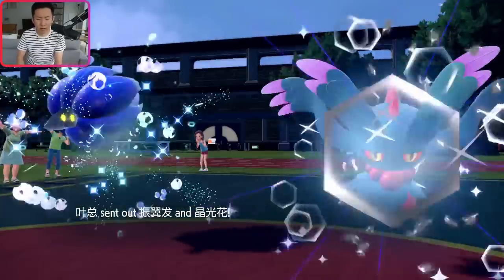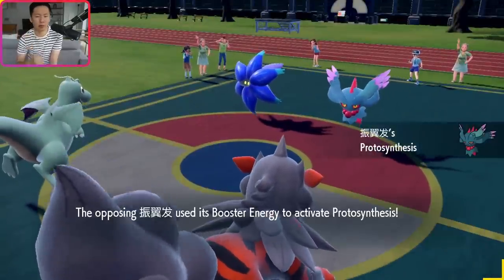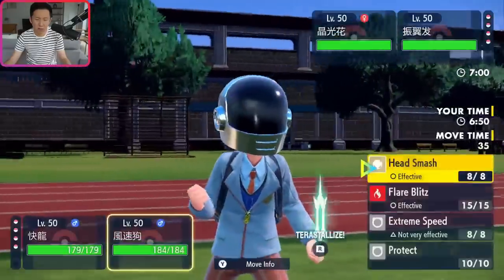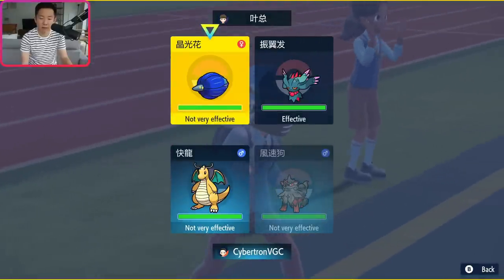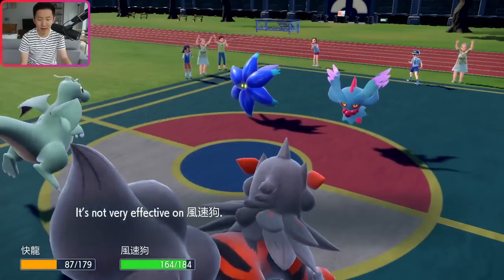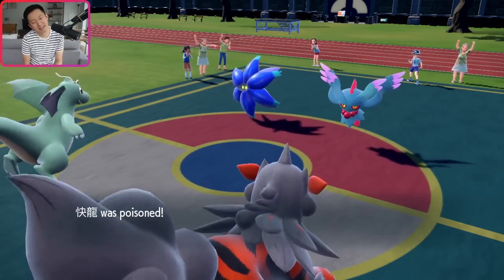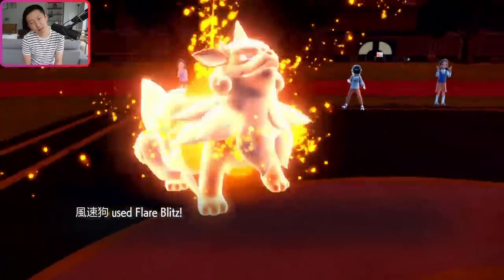It is Glimmora as the lead. Turn one, I could Flare Blitz and Stomping Tantrum Glimmora, with Speed Booster Flutter as support. The idea is if they Grass Terra, I cover for that, though the problem is Poison Spikes in the back. I'm going to go for it — they didn't Terra. They have Icy Wind. I did not expect Icy Wind. They go for Mortal Spin. Hold on — they didn't Terra, which was the problem, and I'm about to just set up even more Toxic Spikes. Icy Wind Flutter isn't that common, but running into it here is actually really hard for us.